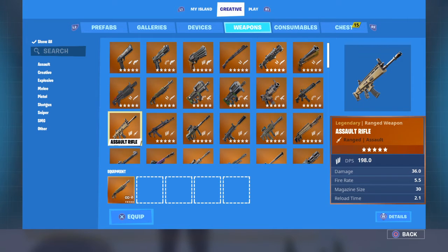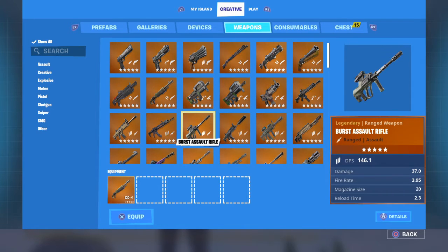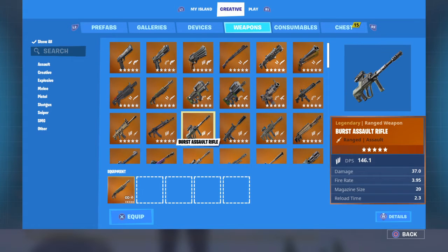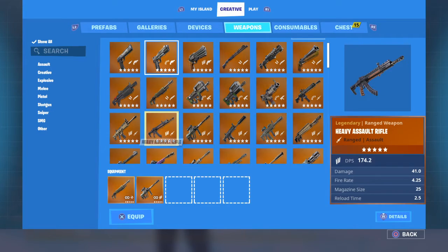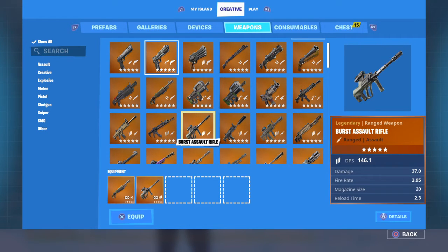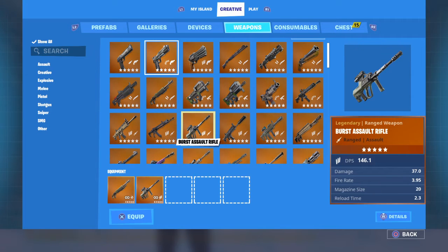The Gold Scar has a very good, very respectable DPS of 198. Now the AUG — you may be wondering why this DPS is so low — it's because the fire rate is extremely, extremely slow. Look at this thing; it's going to have a low DPS with that fire rate. Also, if you were wondering, before it got its rework — when it got a damage buff and a fire rate nerf — it had a DPS of 181, which is pretty respectable.